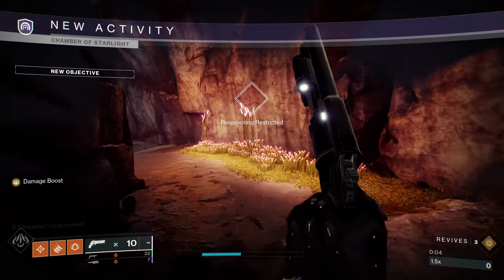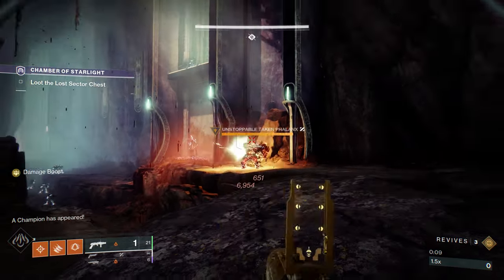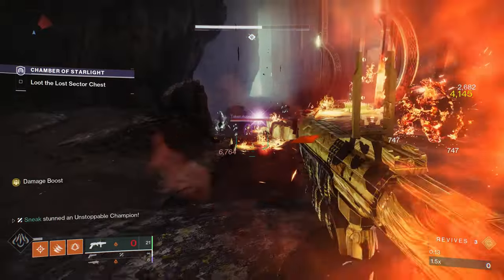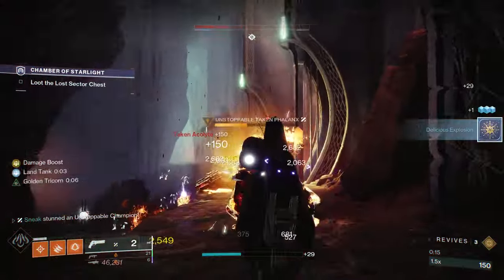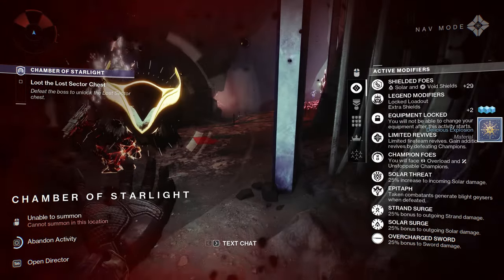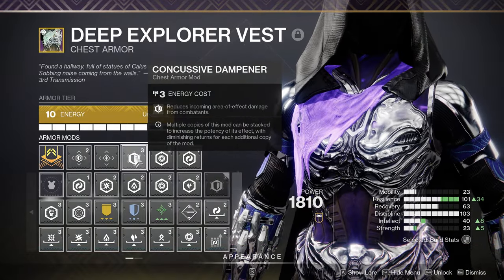As for the third column — Ambitious, Impulse, Demo, Lead from Gold, Auto-Loading, or Overflow — any of these could be good on Mountaintop depending on the situation. In a boss damage phase you can have Auto-Loading where you keep one shot out and go to your heavy, then rinse and repeat. Or go the Overflow route and have a ton of shots in your magazine. Or keep Ambitious where you shoot one shot, kill something, reload, then have two shots. You really can't go wrong with any of these depending on the activity.